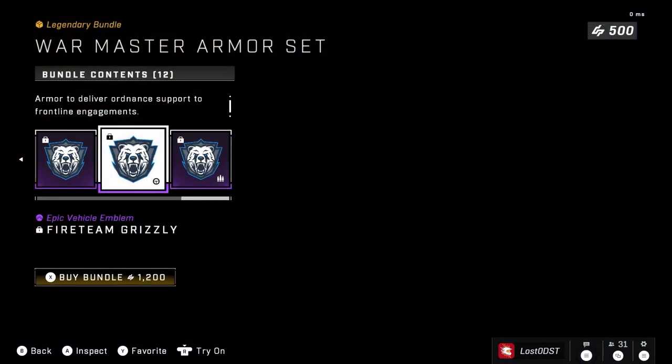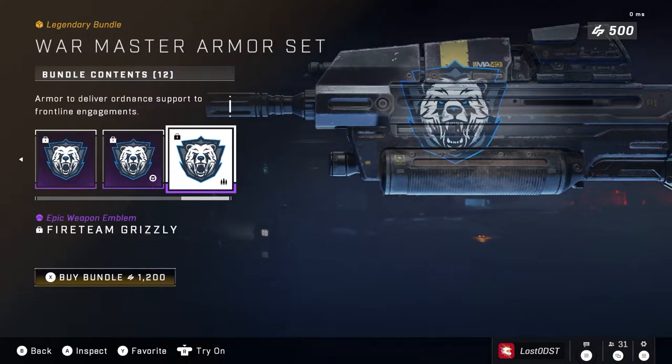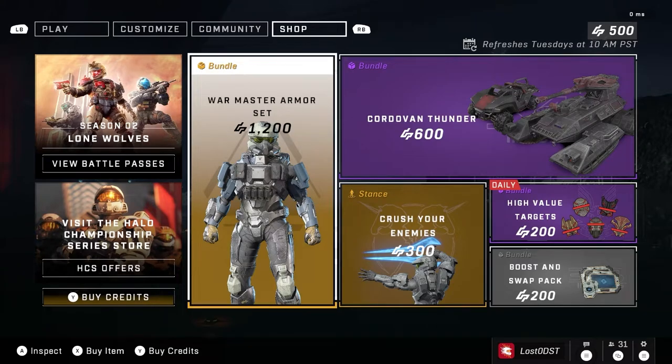All of that for the price of 1200 credits. In my opinion, I say this every weekly shop update — these should be like a thousand credits at most. Twelve hundred is asking a little too much, but that's just my opinion. Anyways, let's move on to the next bundle.